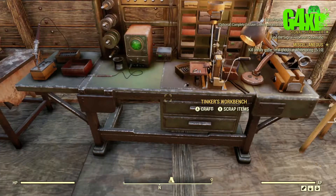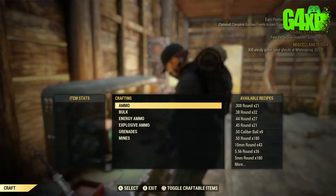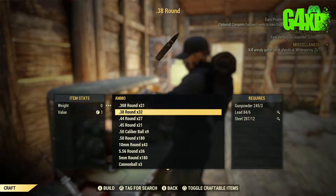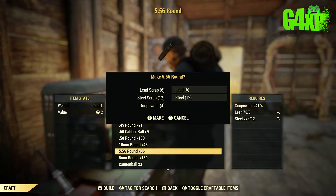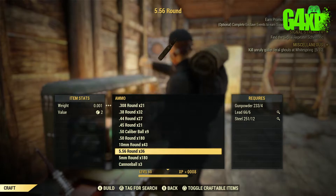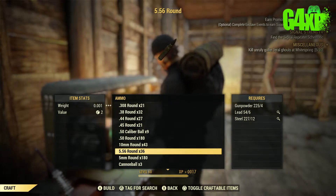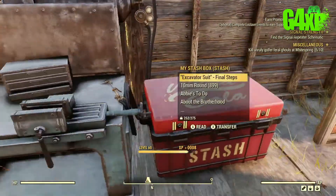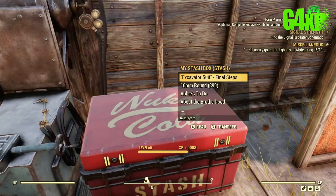The next thing I would do is go to the Tinker's workbench and start making some ammunition. I run a couple of weapons that go through ammo fairly quickly — the handmade rifle which uses 5.56 and the combat rifle that uses .45. So make yourself a whole heap of ammunition and that should get your stash box down quite a bit. Obviously you need gunpowder, lead, and steel to do that.